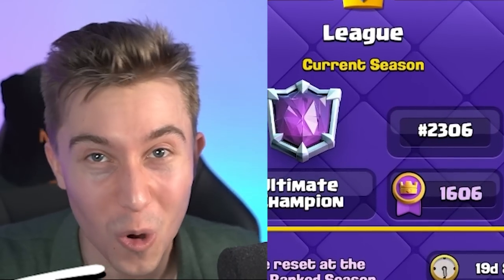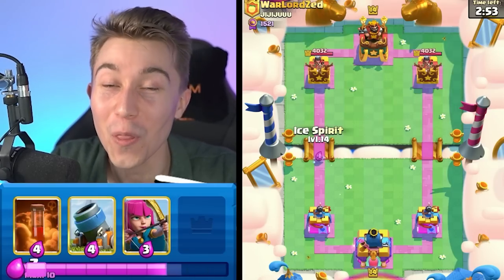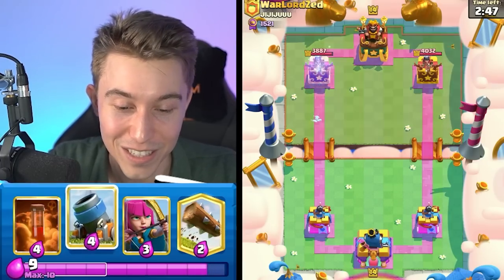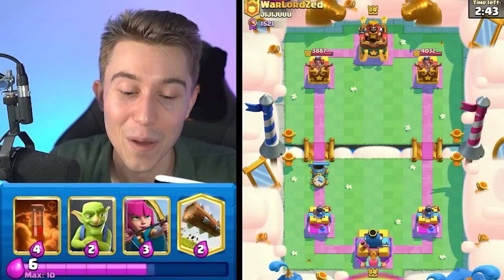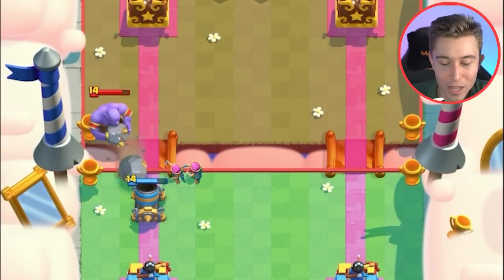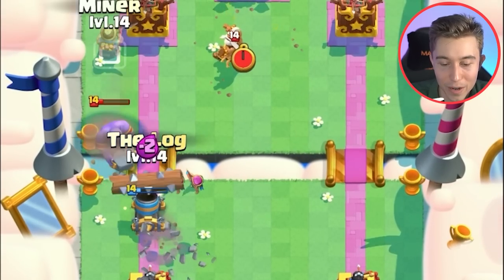We got a game against Warlord Zed — coming all the way from League of Legends to play against us! We're dropping good luck and seeing what he's up to. We don't want to make the first play if he's going to be a Warlord. Come on, you're not living up to your name — you're making me drop my Mortar as the first thing. We're going to go Archers off to the side so we can go and kill the Bowler. Archers are going to outdamage that Bowler.